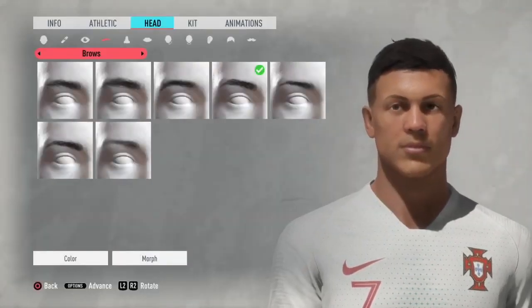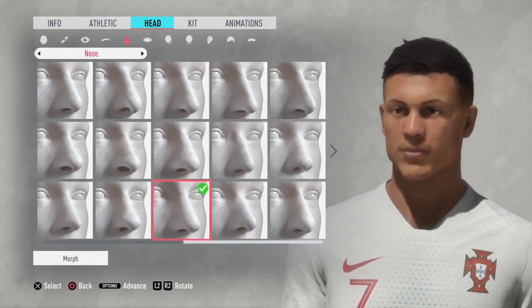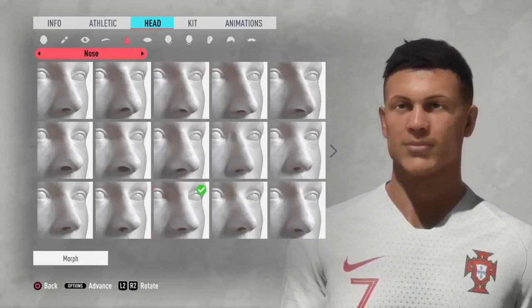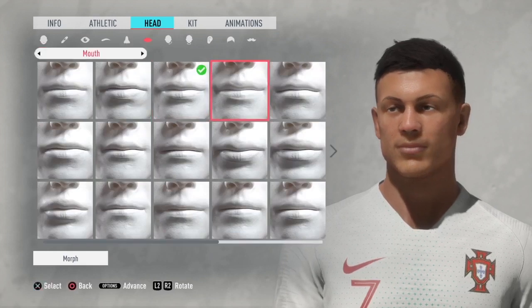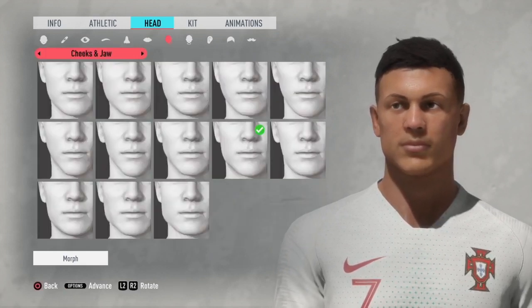Once the brows are done we move over to the nose. For the nose, just click the third arrow down on the third one across. And then for the lips it's just on the first row, third one across.